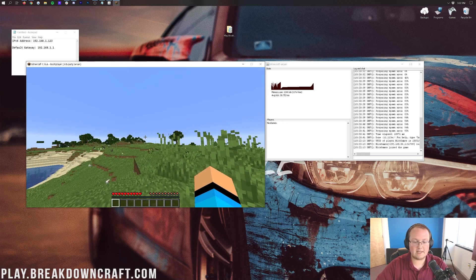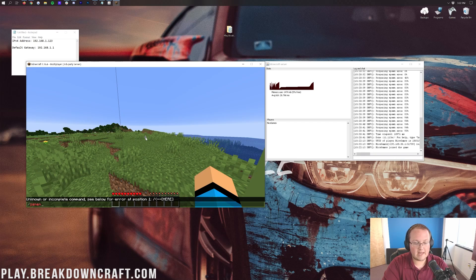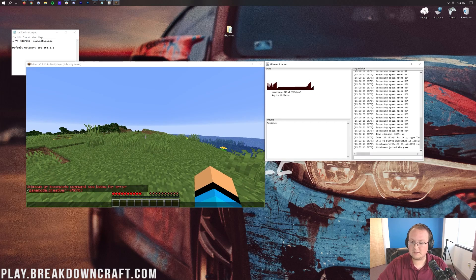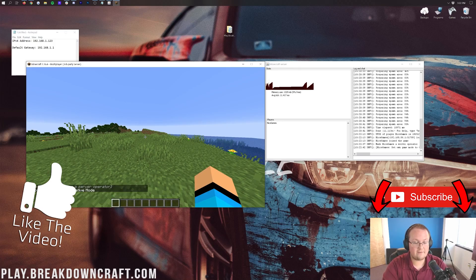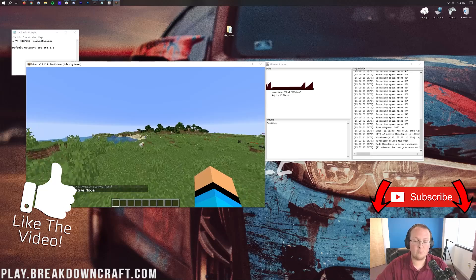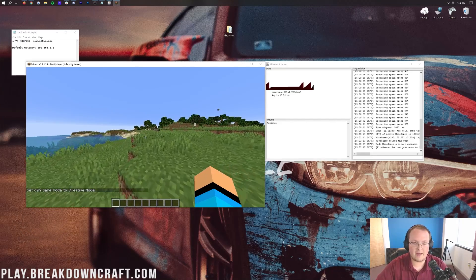Once in game, we can see we're in the exact same spot as before. If you want to do commands — like change your game mode to creative — you won't be able to right away. That's because you need to op yourself. Come over to your server console and type 'op' followed by your username — so 'op NyxGames' in my case. After that, you can do '/gamemode creative' without any problem and fly around.